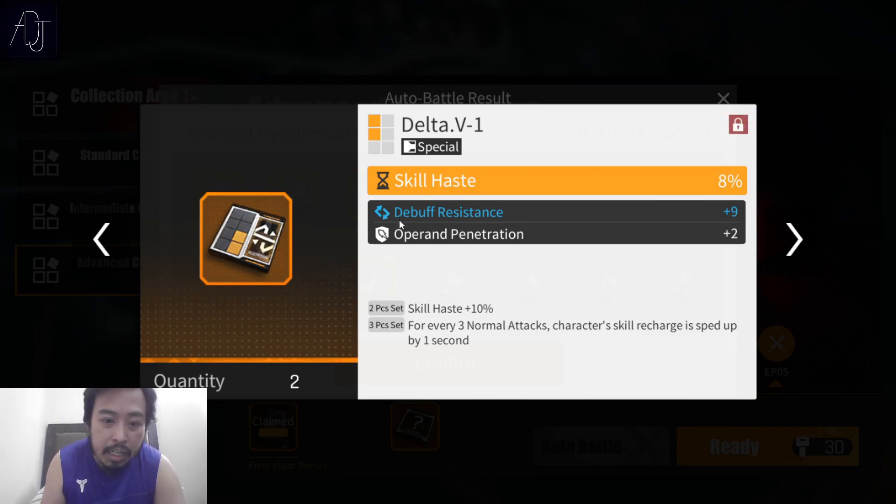It doesn't matter if the substat I got is kind of meh — I can just reset the substats with the reconfiguration algorithm item. You can reconfigure your substats, but the main stat is the most important part when hunting or farming for algorithms. This is really rare to come by and this dungeon farming I'm doing right now is worth it just for this type of algorithm.